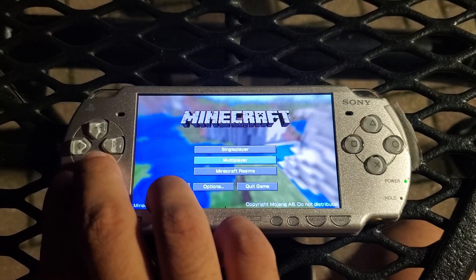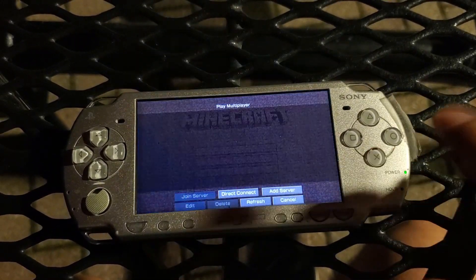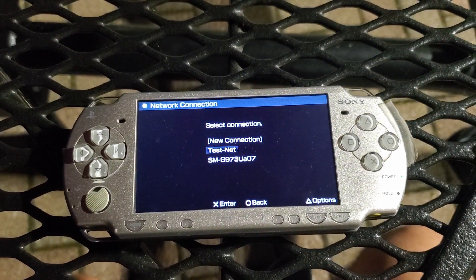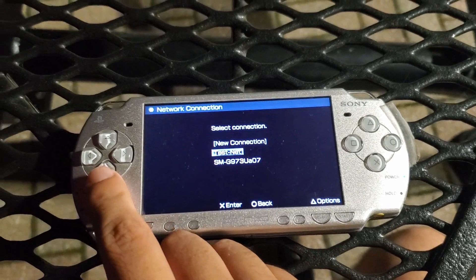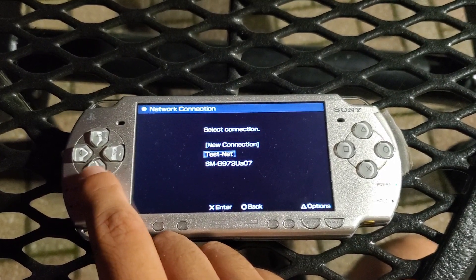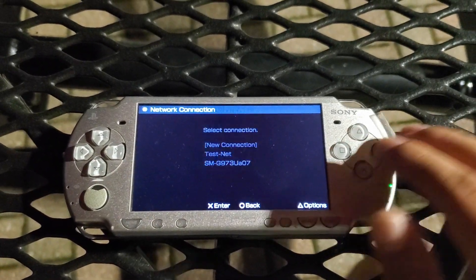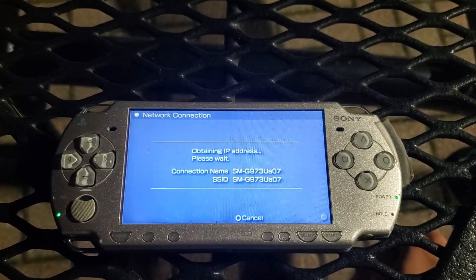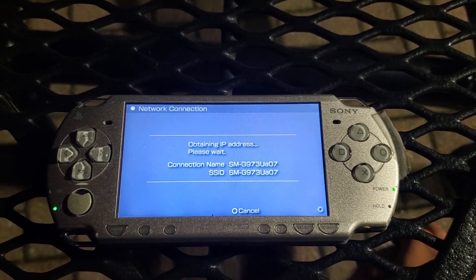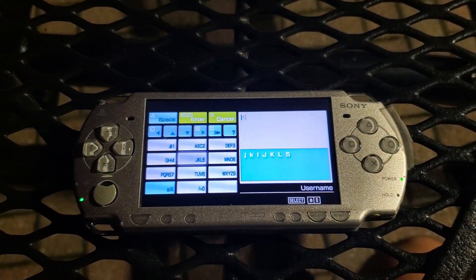The new thing is that when you hit multiplayer, your PSP will go ahead and connect to a network connection. For my testing with servers I'll be using a testing network, but for now I'll just connect to my phone. You have the full network connection dialogue, which is now inside of the actual game client.